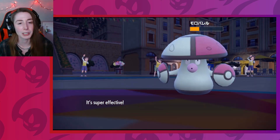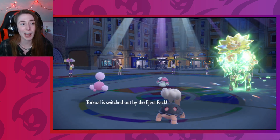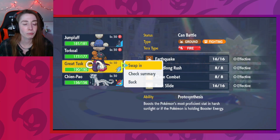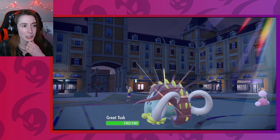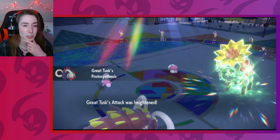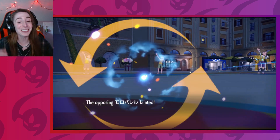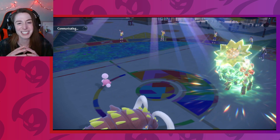Great damage, but we don't pick up the KO, which is to be expected as Ting-Lu is there. We get swapped out, so whatever I swap in probably has to eat an attack. I think Chien-Pao is more important, but I'm going to bring in Great Tusk. They just Earthquaked themselves — dang, we don't have to worry about that. I kind of wish I had brought Chien-Pao in now, but I still think this is okay.